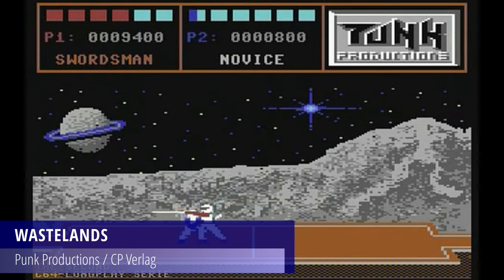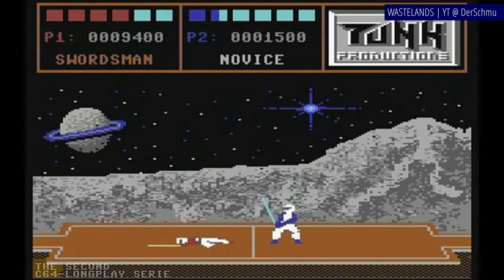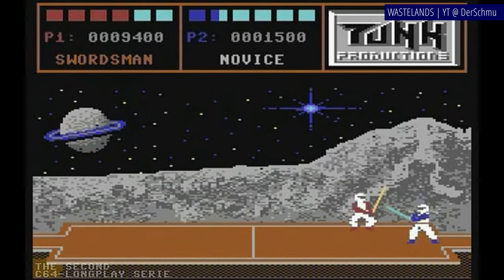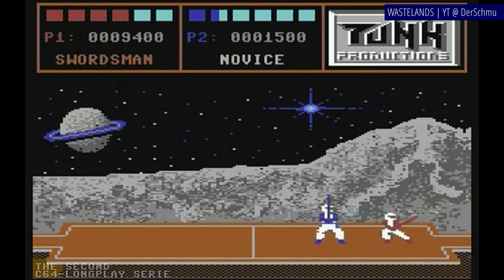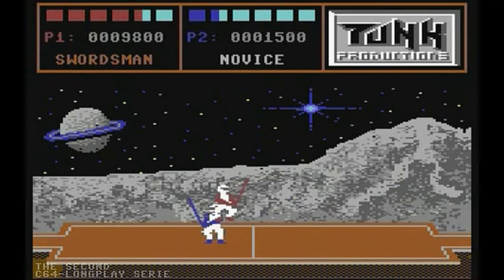Wastelands is a futuristic sci-fi versus light cyber fighting game. Conceptually it's more similar to titles like International Karate than Street Fighter, as it features identical combatants with no unique special moves, finishers, or supernatural abilities, and it's played for points and not to a knockout. Fighters can jump, roll, kick, and perform sword attacks using the joystick. Most successful hits are worth a point, with an exception of sweeps worth half a point and jumping sword attacks worth one and a half points. Whoever scores six points first wins the round. Wastelands can be played in two-player versus or tournament mode. It's fun for what it is, especially against a friend, but don't expect it to hold your attention as long as International Karate did.